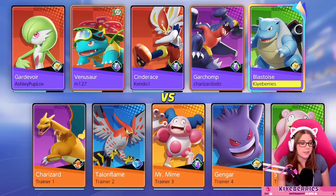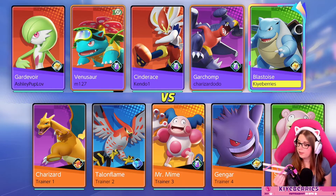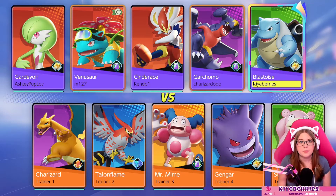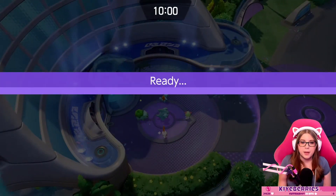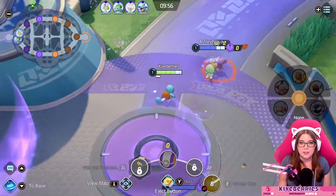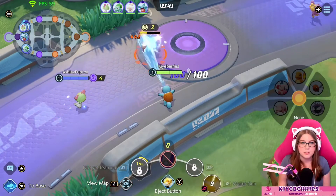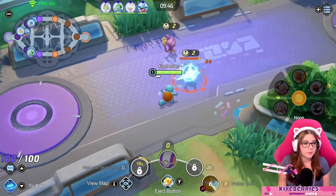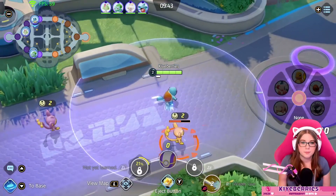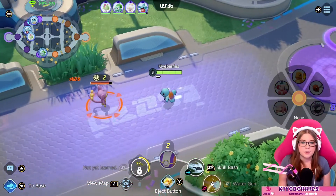I'm going to assume bots until proven otherwise. I think the no border means completely unranked and the orange border meant beginner, but I don't remember. A little Squirtle run! So we're the tank, and we do want to feed Ralts up, so we're going to leave those last hits to little baby Ralts. Ralts, why are you in the jungle? Ralts, come back!